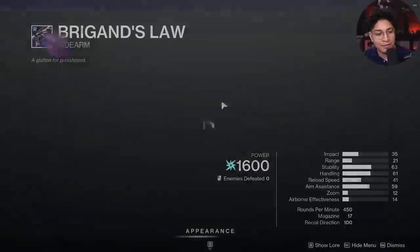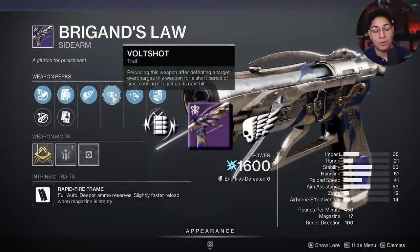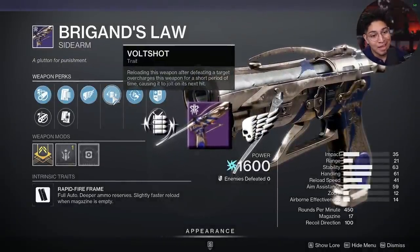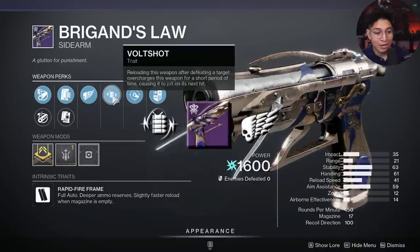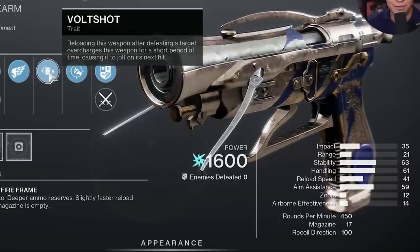Next up, we have the Briggan's Law with Volt Shot and Killing Wind. I wouldn't bother using this perk in Crucible at all, but in PvE you can have some fun with it doing a little bit of chaining. But remember, Aikilos with Volt Shot exists, and it's far superior.